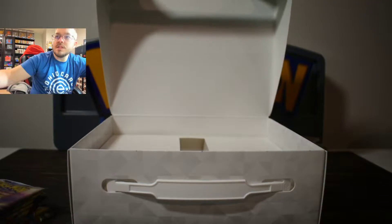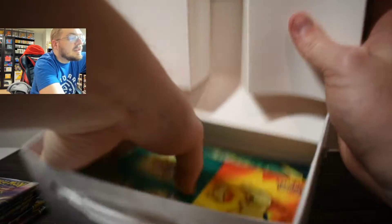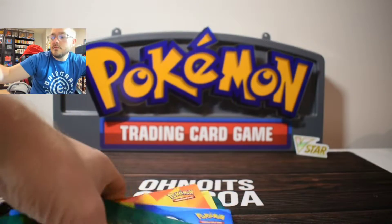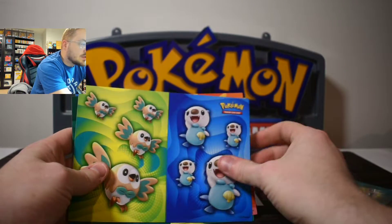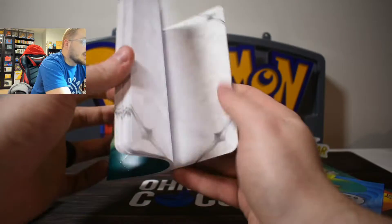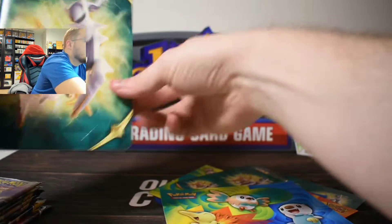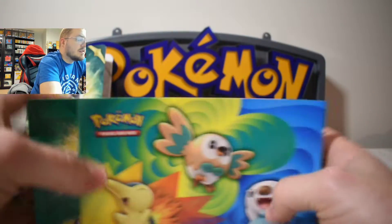Let's pull out the packs here and see what else is inside. We'll move this box out of the way. Looks like we've got lots of stuff going on in here — lots of stickers. We've got some RCS stickers, we've got some Rowlet and Oshawott stickers, Cyndaquil pre-starters. What is this? Like a notebook? Like a little RCS notebook with texture on the back. Pretty nice. My daughter will love the stickers.